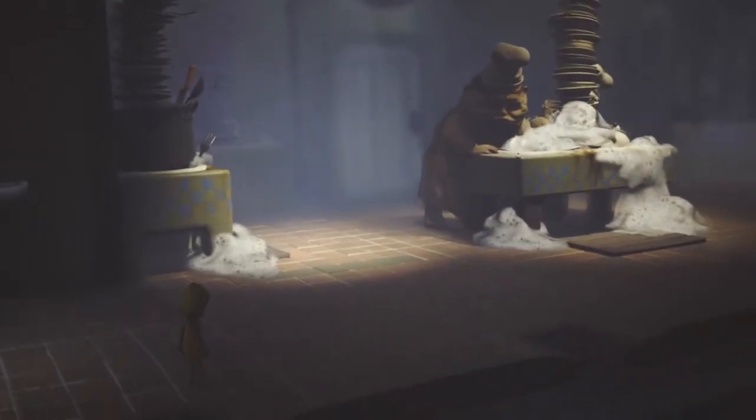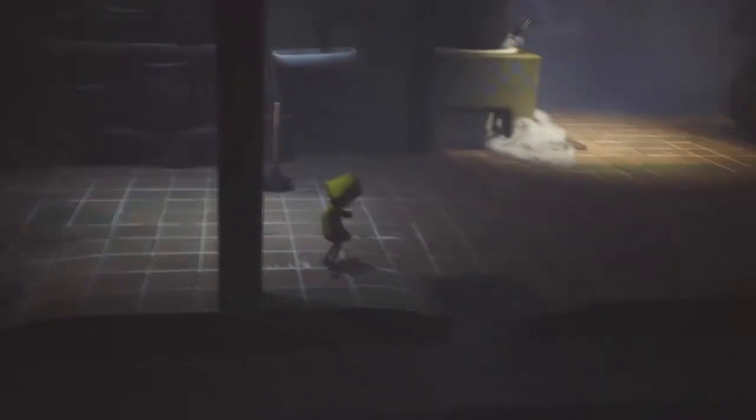Welcome to a short guide for Little Nightmares. It's basically how to skip this entire section of the kitchen with the two chefs. So what you want to do is after you come to the first storm drain, you're going to want to come over here and climb up the pots.